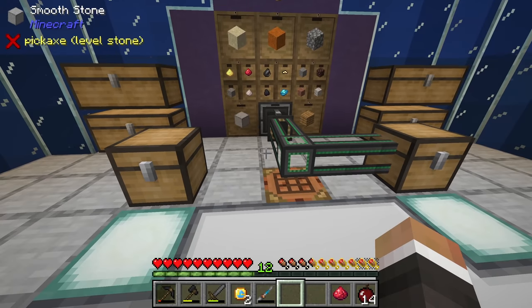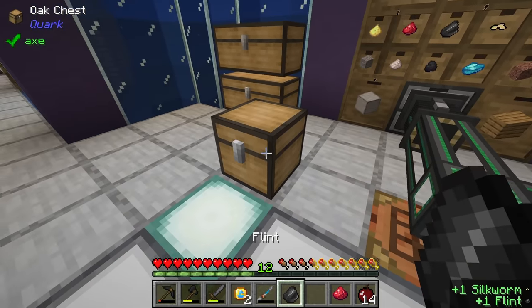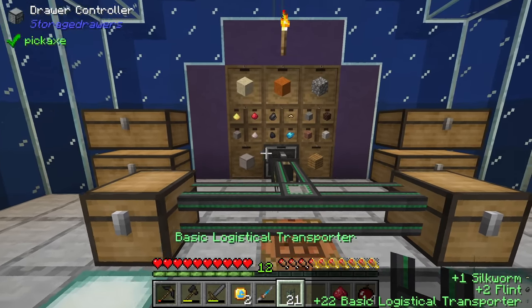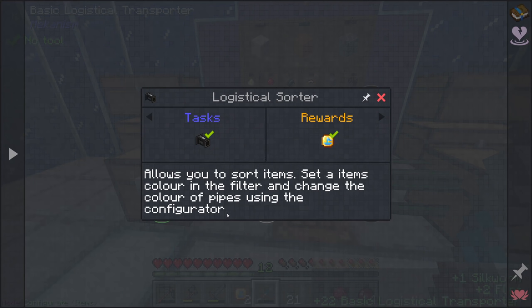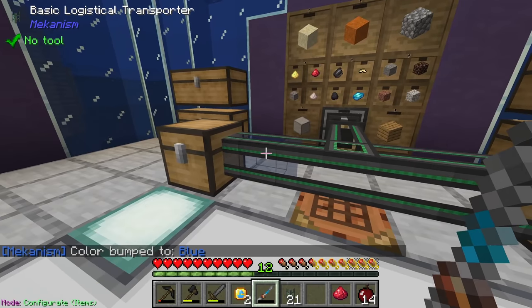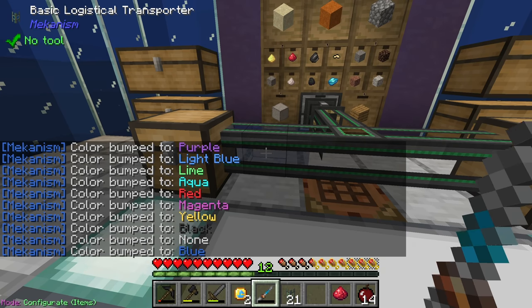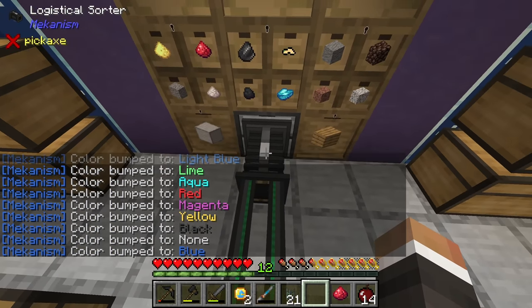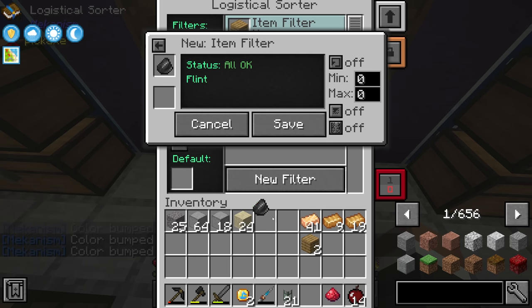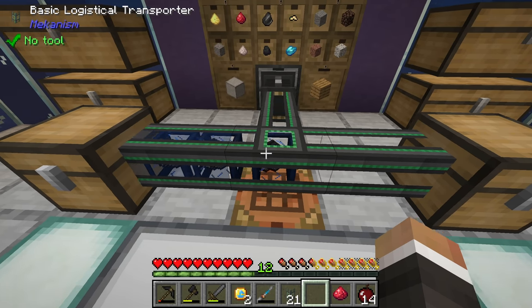If we wanted to send oak wood to one place but flint to another, this is where the logistical sorter gets quite powerful. You can assign colors - shift right-click on a pipe to change its color, cycling through to give it a specific color, say blue. Then in the logistical sorter, add a new filter for flint, click the color box underneath, set it to blue, and save. Now all the flint will be sent in a blue box telling the pipes to only send it to inventories adjacent to blue logistical transporters.